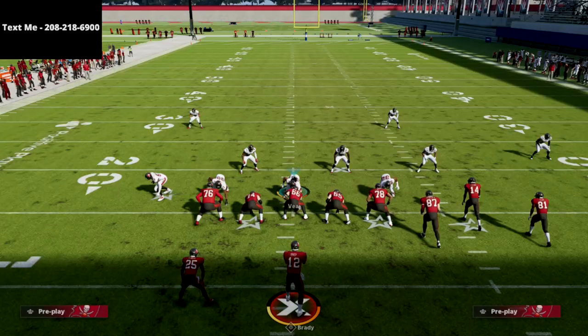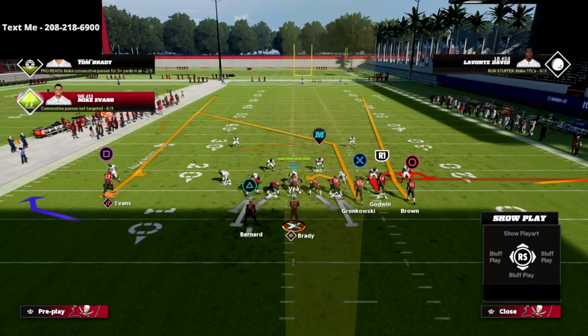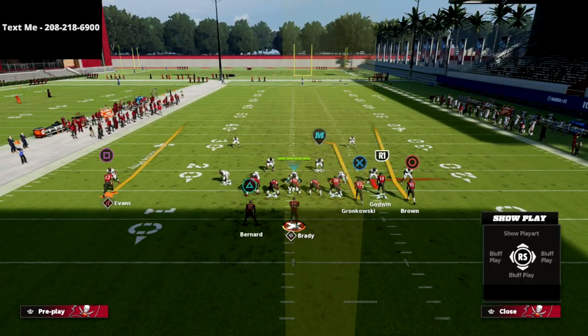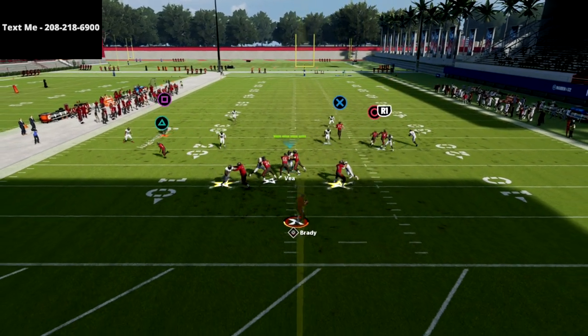The next way we want to manipulate Cover Six is to the back side of the formation. All we're going to do is streak our tight end. Take a look at this circle receiver — what you'll see here is that streaking the tight end is all we need to start with.